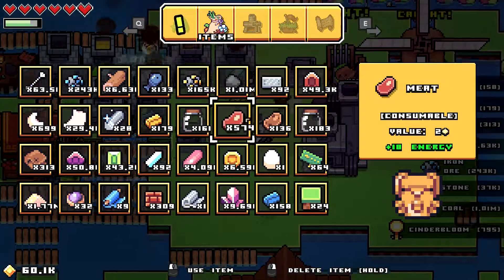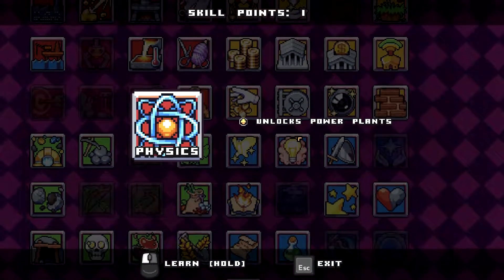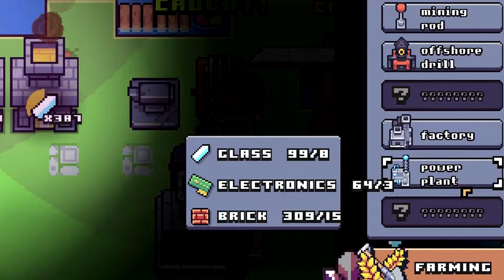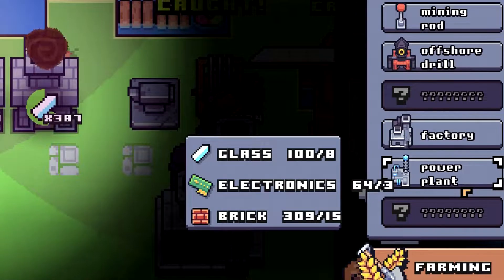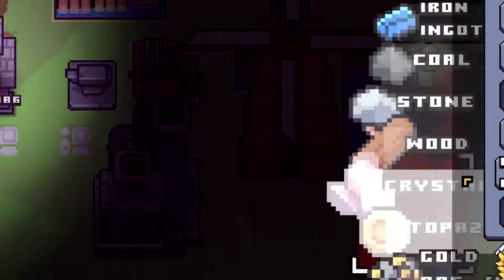I think we're ready to start crafting the items we need for the obliterator. To make this process even faster, we're going to unlock the skill physics, which unlocks power plants. What a power plant is basically going to do is increase the speed of your furnaces and also your factories, so it makes the whole process go even faster.